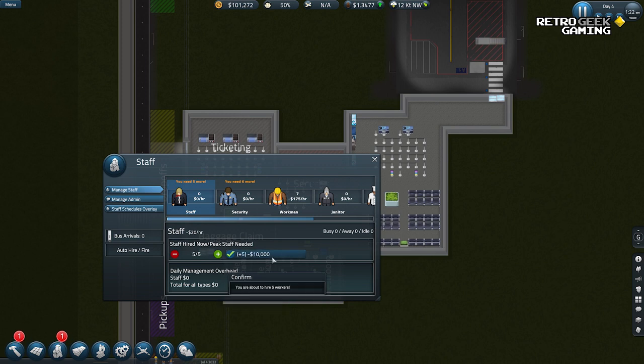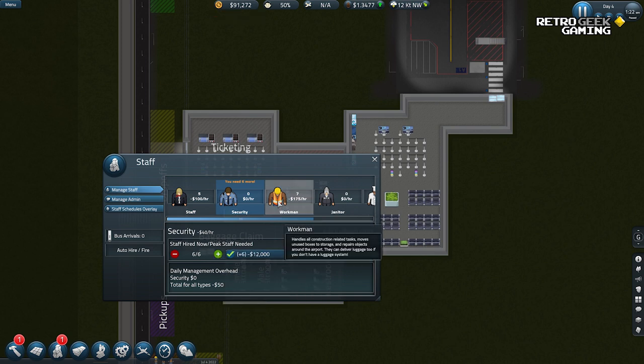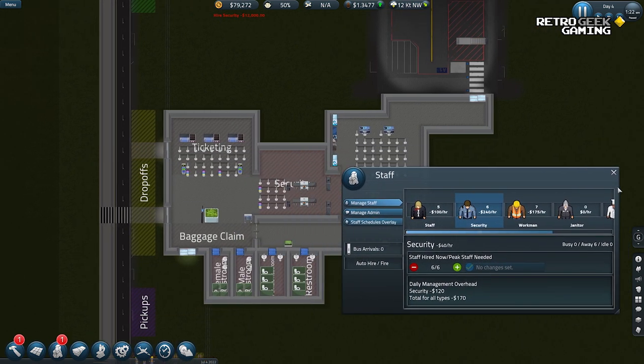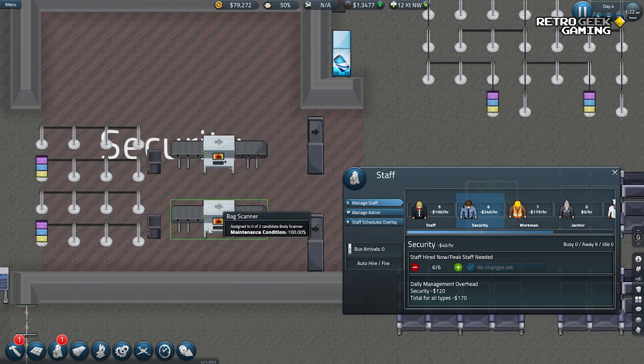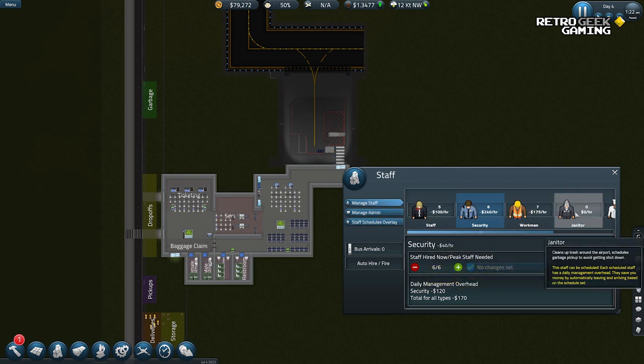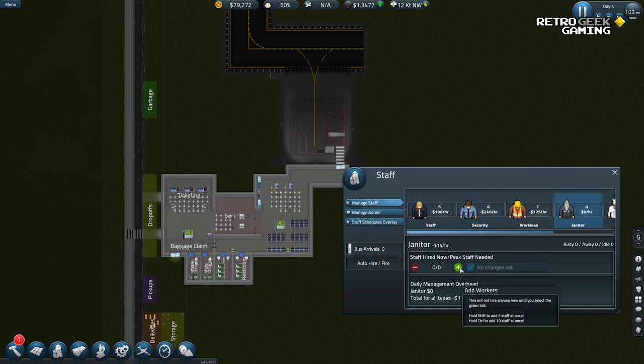Let's start with the basics. That costs 10 grand — done. Six security. I'm guessing there is one for each ID, one for each bag, and one for each metal detector — one, two, three, four, five, six. I forgot how to count. What else do we need? Janitor — we should hire janitors. Let's start with one, and I wonder if they need some kind of office.